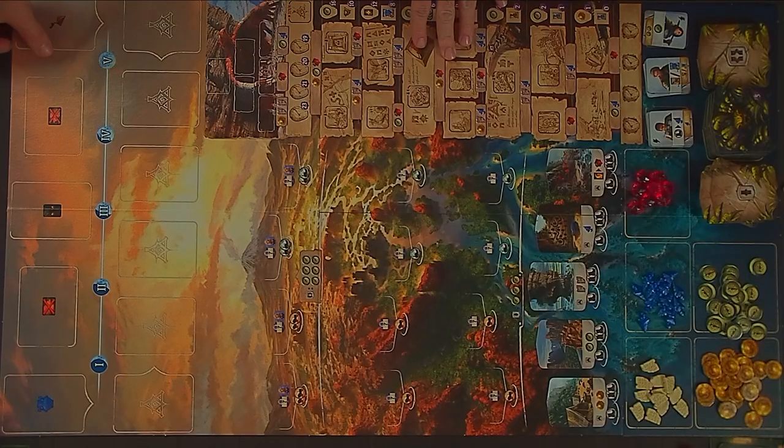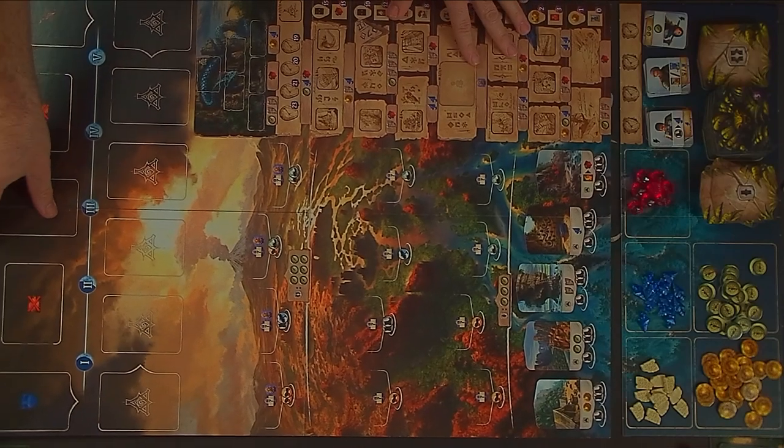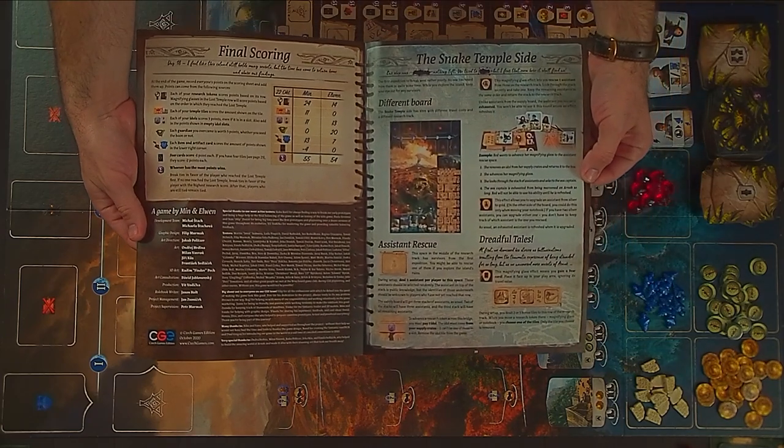Once you've become comfortable with the basic version of the game, you'll find information on what changes when you use the snake temple side of the board, as well as a solo variant for single-player games, in the last few pages of the rulebook. And that's how you play The Lost Ruins of Arnak.